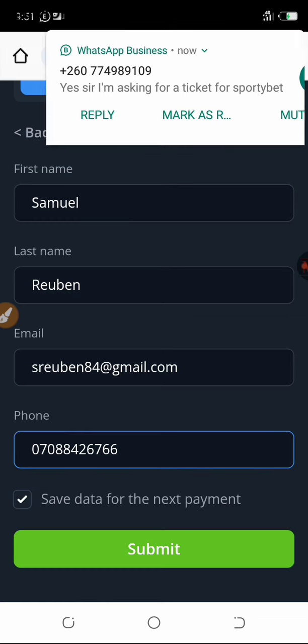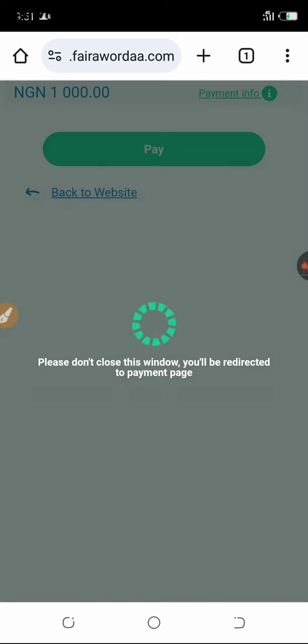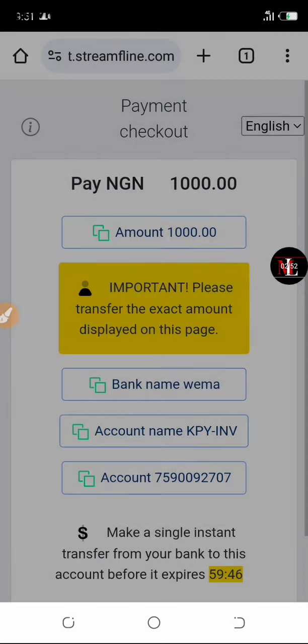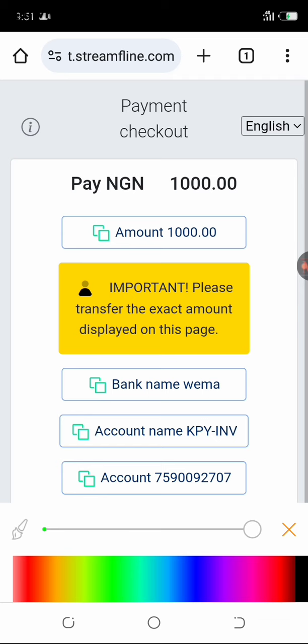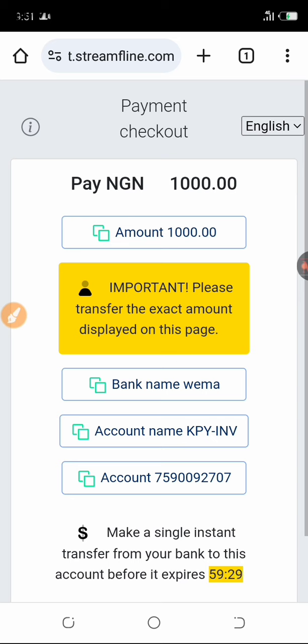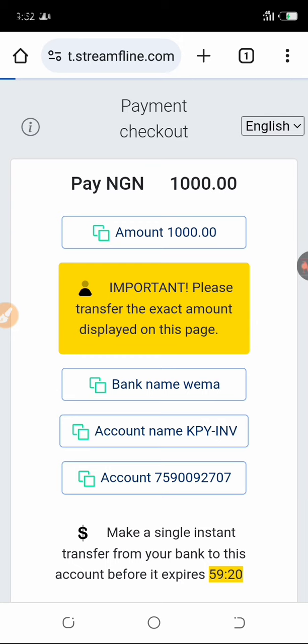If you're in Nigeria, I recommend using bank deposit. Once you click on deposit and then bank deposit, it will show your details. Click Next, and it takes you to the payment platform. Copy the account number — the bank name is Wema Bank. Note that this is a one-time account number that expires after one hour. Whenever you deposit, they will generate a new account number. Once you do the transfer, your money will immediately appear in your betting account.